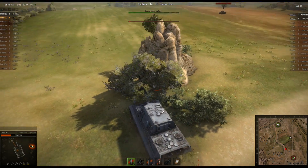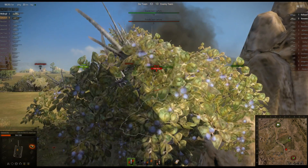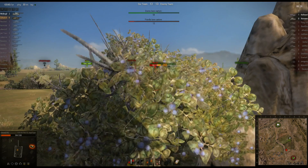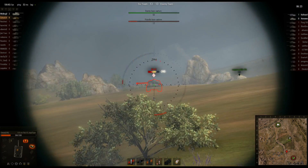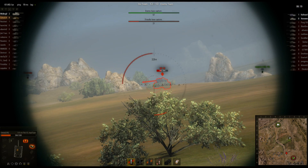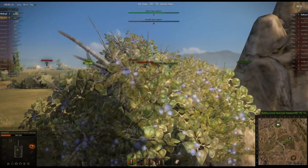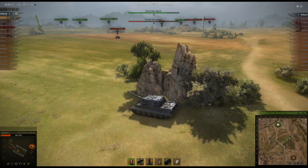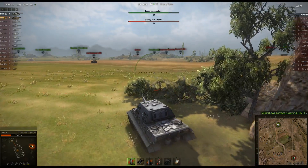KV-1S pushing toward the base. Enemy is capping — looks like an SU-152 is capping. KV-1S getting juiced from the back. He probably should have taken out the 88 while he had the chance, and now he's not going to have a chance. Get behind cover — you're getting jacked up. Got taken out because he just stood there getting shot. Right when you start getting hit from the back, you got to get behind cover.